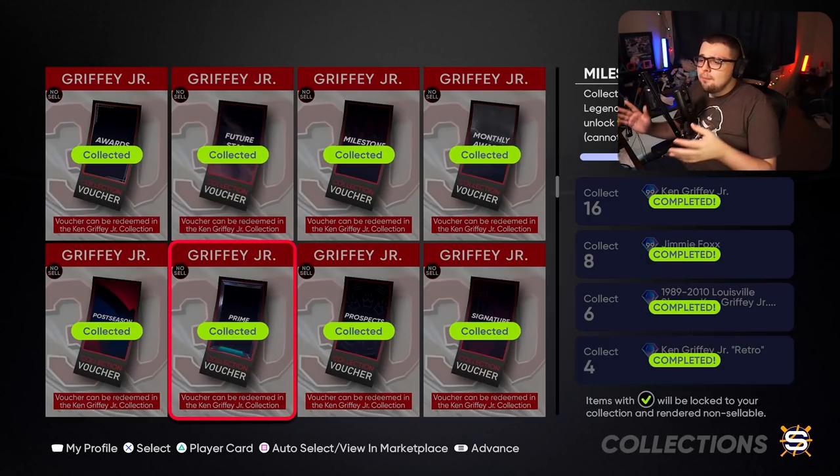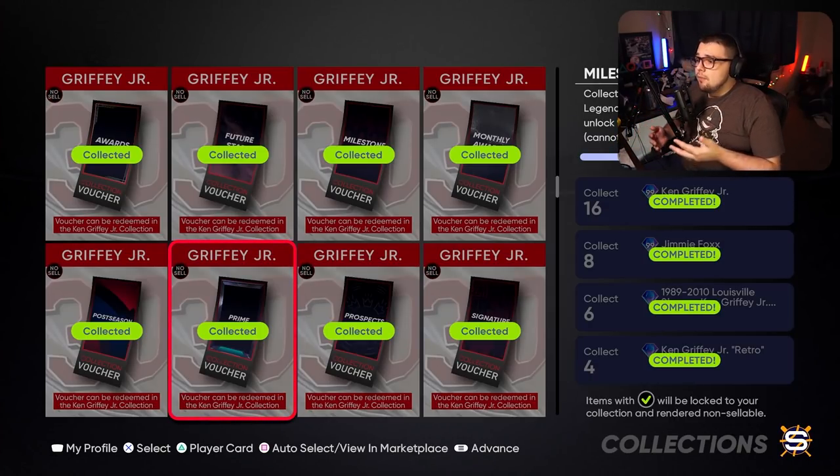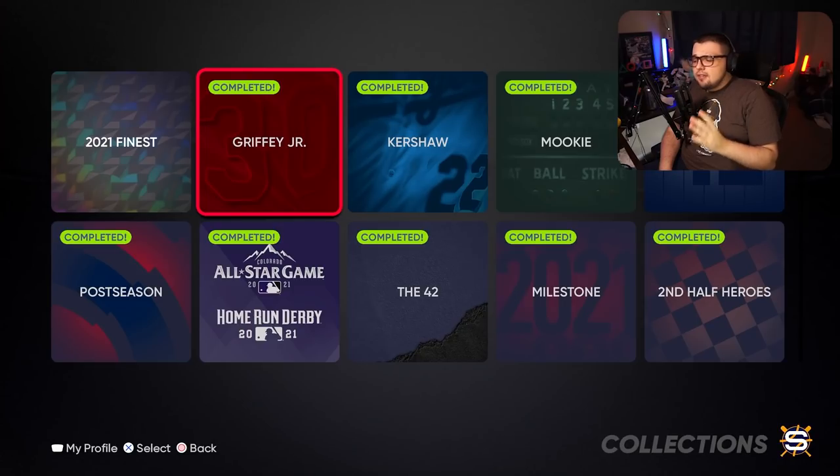I've been preparing for this weeks before — buying cards, earning them through BR programs, rank seasons, all of that stuff, building up the inventory. That's why it was easy for me. But if you're someone who's a little behind, I want to give you a good path so you can get this done as soon as possible. I know a lot of people want Ken Griffey Jr. on their God squads. So first, do as much free-to-earn stuff as possible.